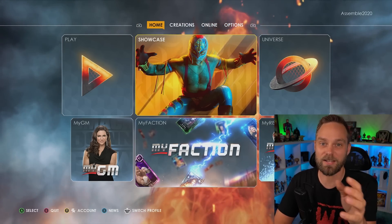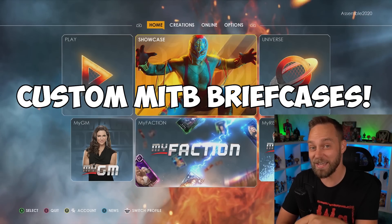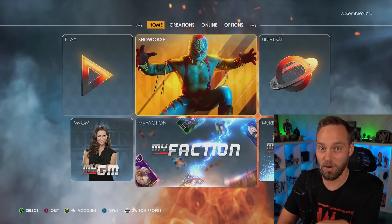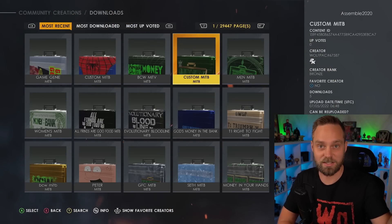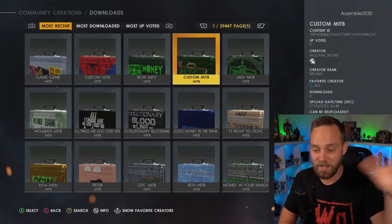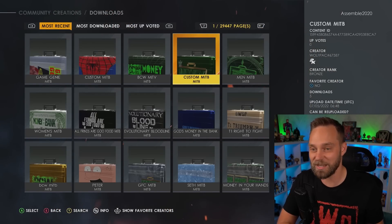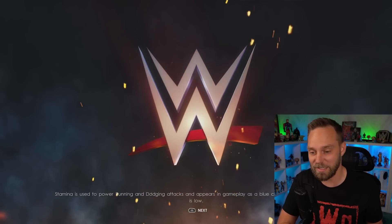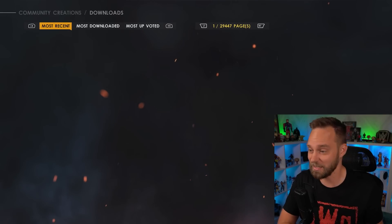The next thing we're going to talk about is your custom Money in the Bank briefcases and how they can impact your universe mode. I love community creations - I love downloading all the latest superstars, the attires, the Money in the Banks, the arenas, the shows, you name it. But when it comes to custom Money in the Bank briefcases you're downloading, they can really mess up your entire universe mode. It crashes it hard - does not like it one bit.